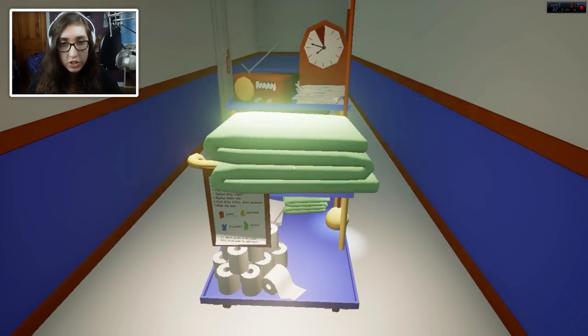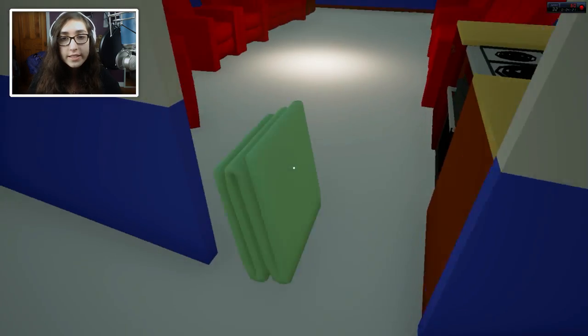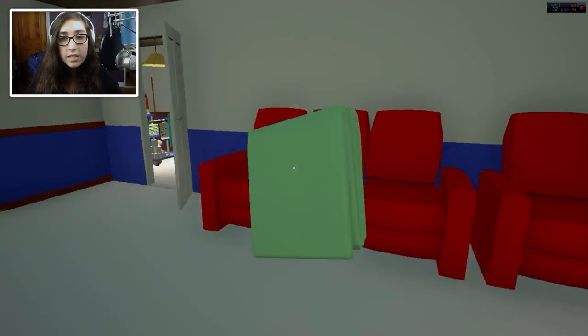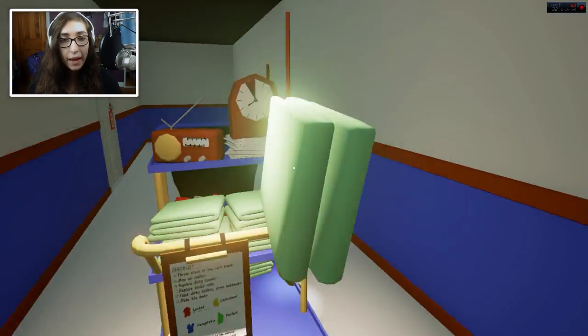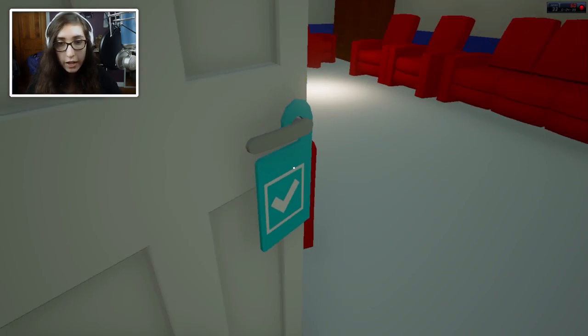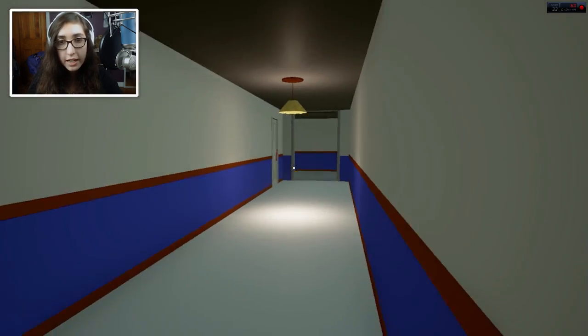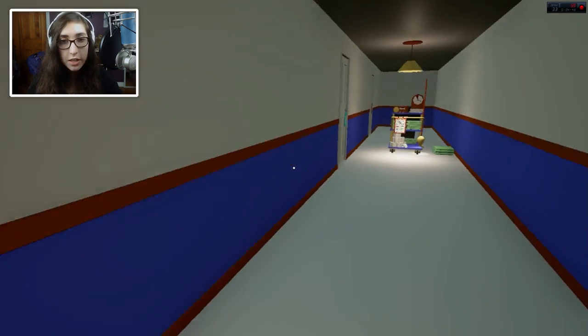Now what else do we have to do? I think change the sheets, right? There's not even a bed in here. What? There's no bed — what kind of a room is this? There's a check on the door, so I imagine we close it up and move to the next room. It actually doesn't look like we need to do more here.